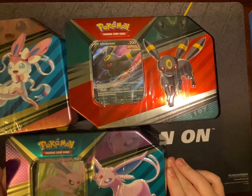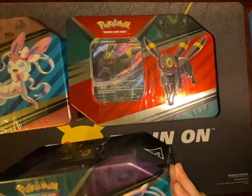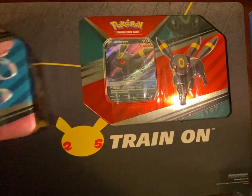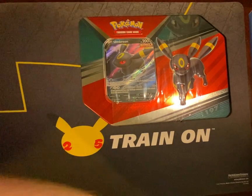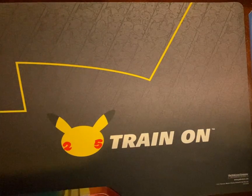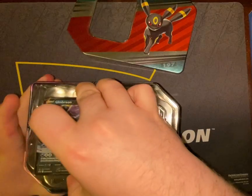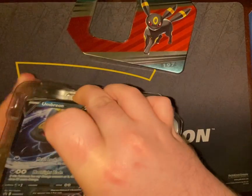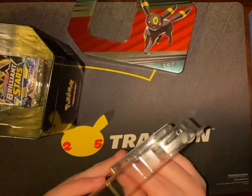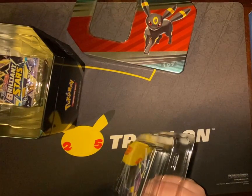Alright, how's it going everyone? I've got the new Eeveelution tins — there's the Umbreon, Espeon, and the Sylveon tins, so we'll go ahead and open them up. I really don't know a whole lot about them, other than the fact that they exist. They announced them a long time ago. But the Umbreon — when I went to the store recently — that's the one I keep seeing that's missing, so I'm guessing that's the most popular of the three.